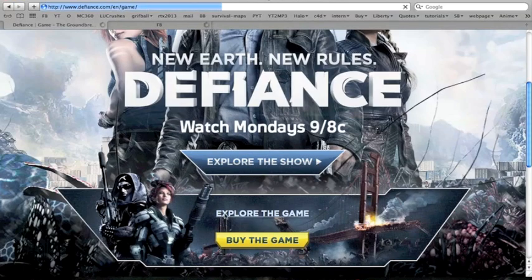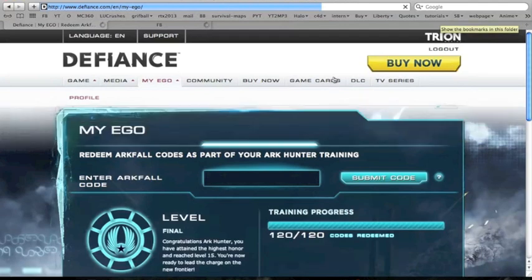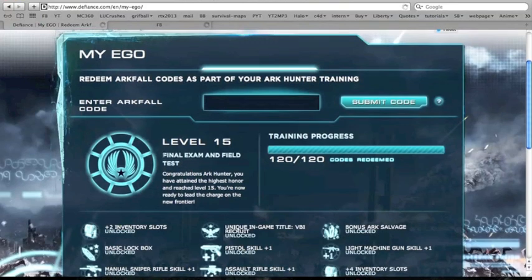First thing you're going to do is go to defiance.com, hit explore the site, then go up to the my EGO section. Then you're going to log in, and you'll see there's a section with a spot to enter your Arcfall code, a progress bar, your current level, and different rewards you can unlock.